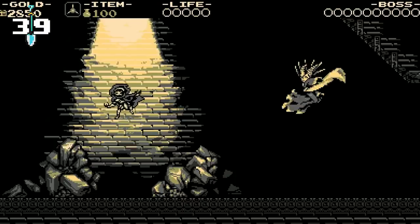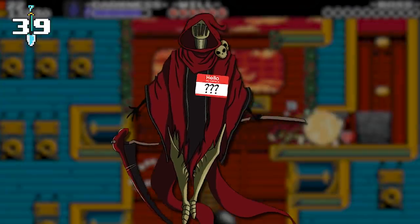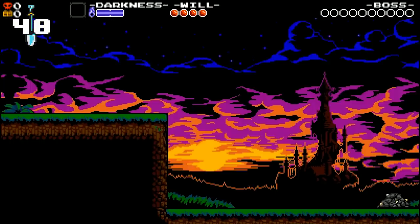If you play Specter of Torment, you can learn much more about Specter Knight's life and past — such as what his true name is, but we're not going to spoil that here. He also comes with his own set of slashing moves, wall-climbing skills, and dark magic items called Curios.